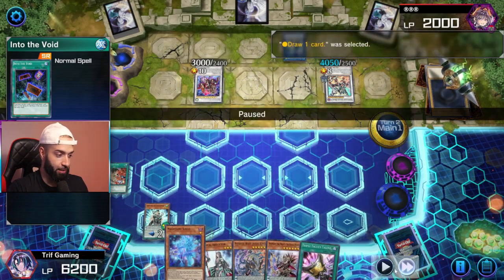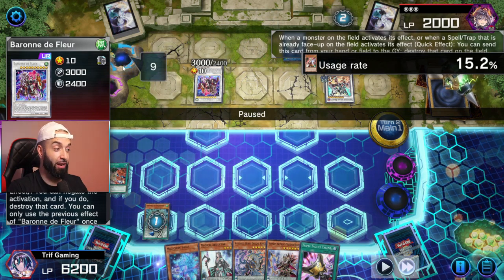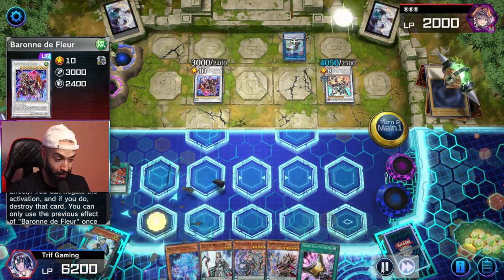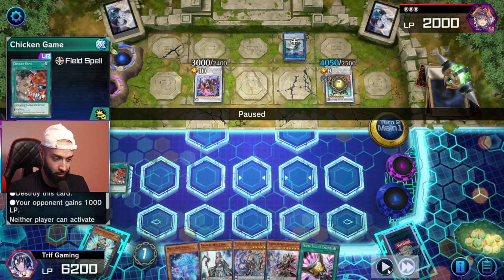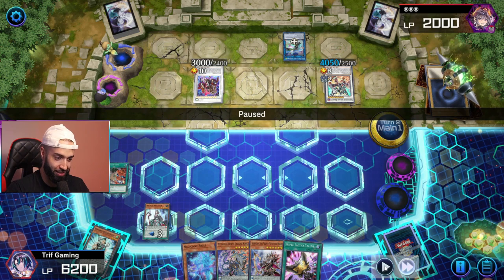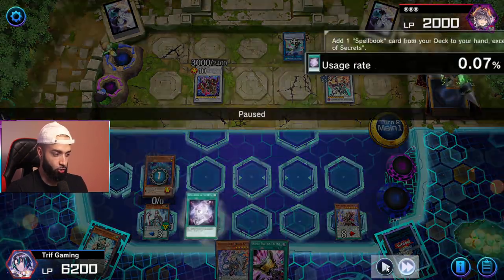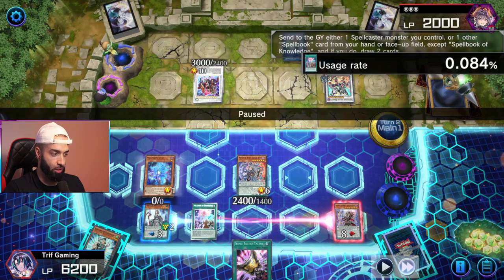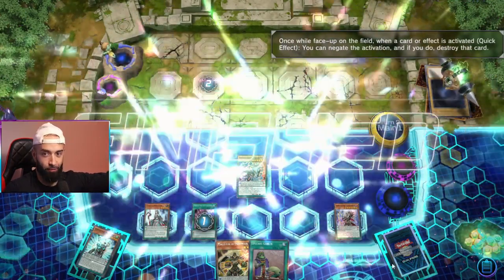In this scenario I use Chicken Game to draw. I use Servant because that's a must-negate — he must stop this. He didn't have Ash, he had Ghost Ogre, which is actually better for me because this gets off the field and I can't resolve it later. If it was Ash, I'd just use three more spells and resolve it again. I special Magician's Souls here and he stopped Souls with Savage — Souls would have given me a free draw and a free monster. Now all I gotta do is stop Baron at 2,000 life points. I summon Jackal, use Knowledge to draw with Souls — this is game. I use Talents to take, he negates. I negate Baron with Jackal, take the other attack for game.